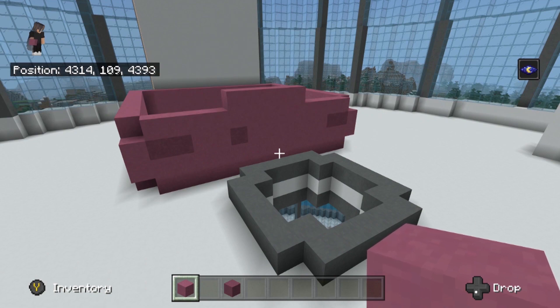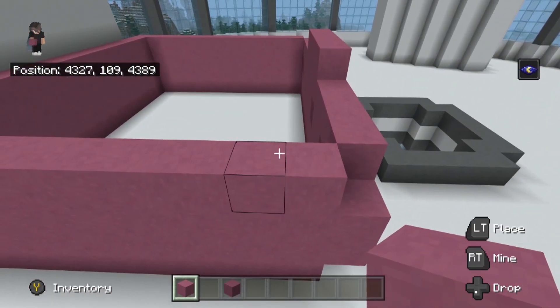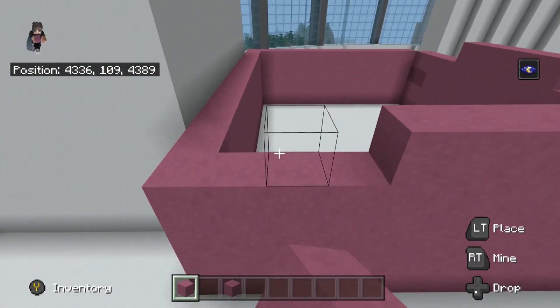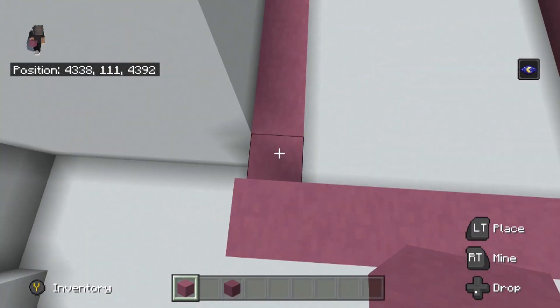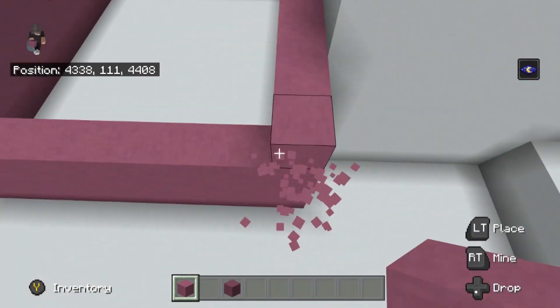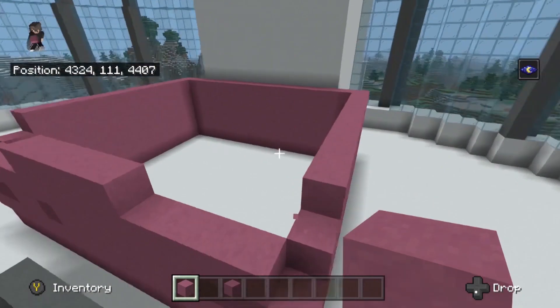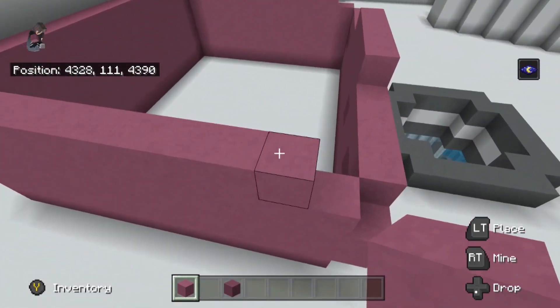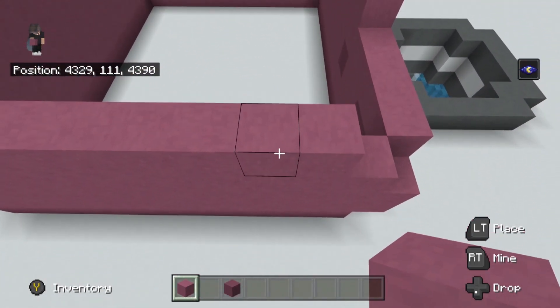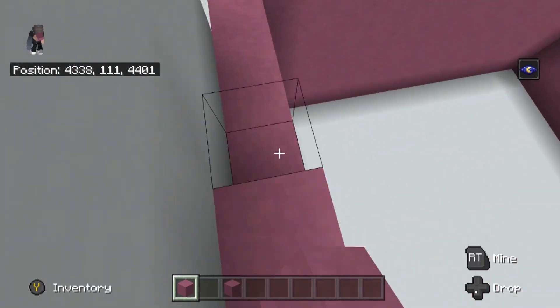Now you should have this - that's good. Go back all the way and build that up, go all the way around. We should have one, two, and then it goes like that. Then take two blocks and go like this, and build this all the way around.